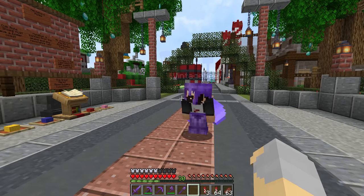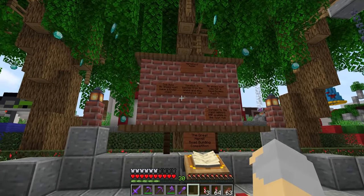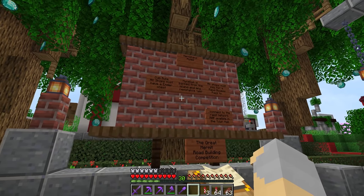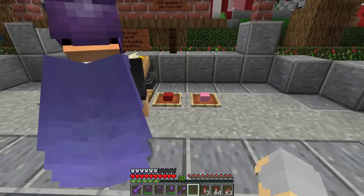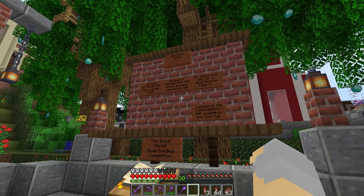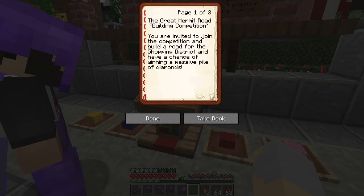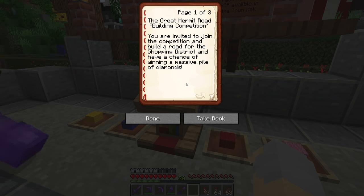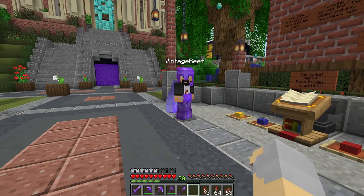So I don't know if you've seen this, but there is a road building competition happening. You can see here there's four main roads. Apparently you can win a massive pile of diamonds — it says right here in the first page of the book: you are invited to join the competition, build a road for the shopping district, and have a chance of winning a massive pile of diamonds. I mean, I could use a massive pile of diamonds. Everybody can use a massive pile of diamonds.